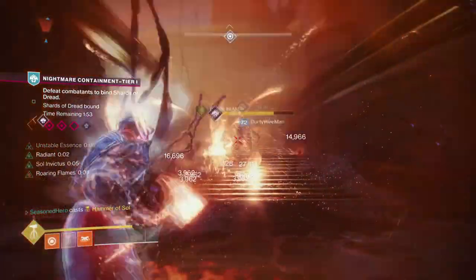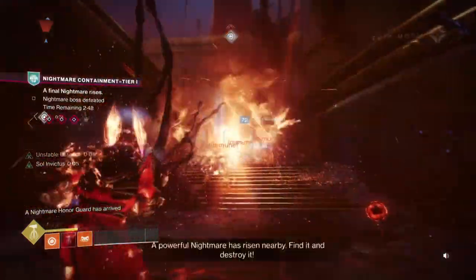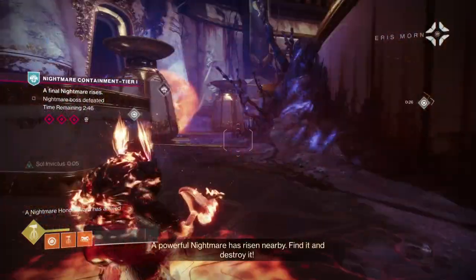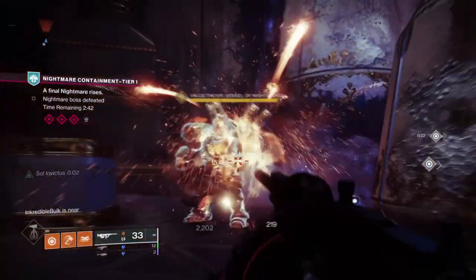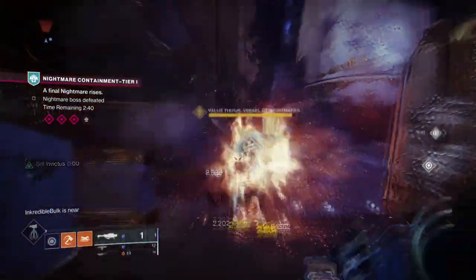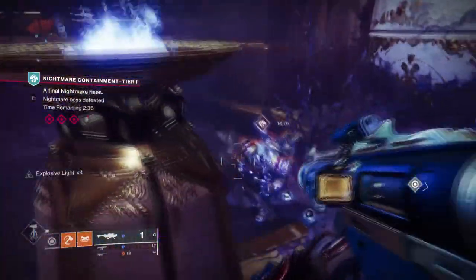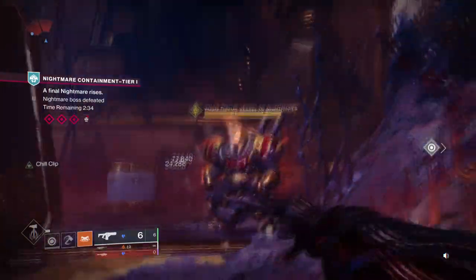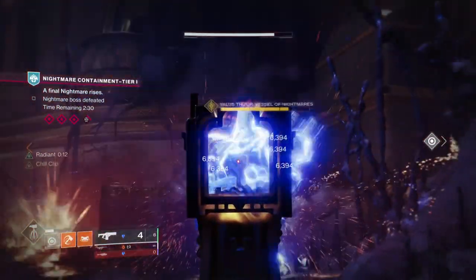Starting off the subclass, we'll be using the Hammer of Sol so we make use of the sunspots produced and to continuously inflict damage over and over again. As the build states, we will be near unkillable as long as the right tricks are activated. For this, we need to make sure that our sunspots are active at all times and we have at least a combatant or two active to go ahead and activate our skills.